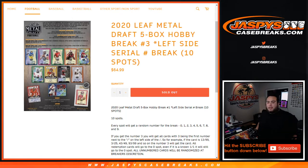Every spot gets a random number from 0 through 9. If you get number 3, you'll get any card with 3 being the first number next to the dash on the left side of the serial number dash. So for example, if you get card number 13 out of 99, you'll get that hit — 13, or 3 out of 25, 43 out of 49, etc. It'll still go to number 3.